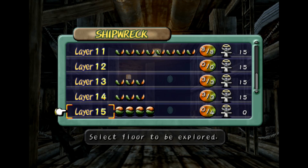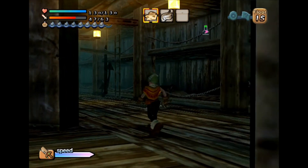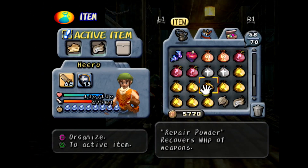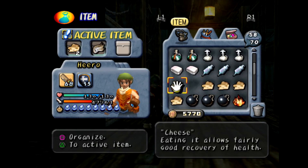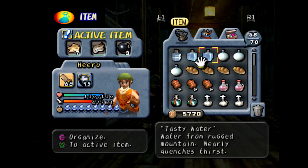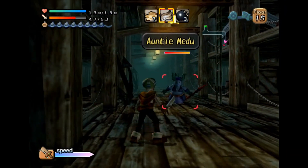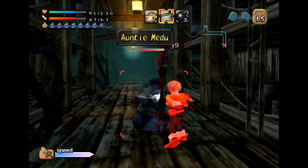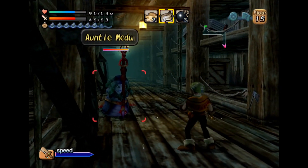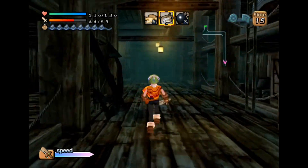Welcome back guys to episode 29 of Let's Play Dark Cloud. We finally have four atlases to go after, out of the three we kept getting. Got a few things — enemies are getting a little bit stronger, so we just want to make sure we can fight them.